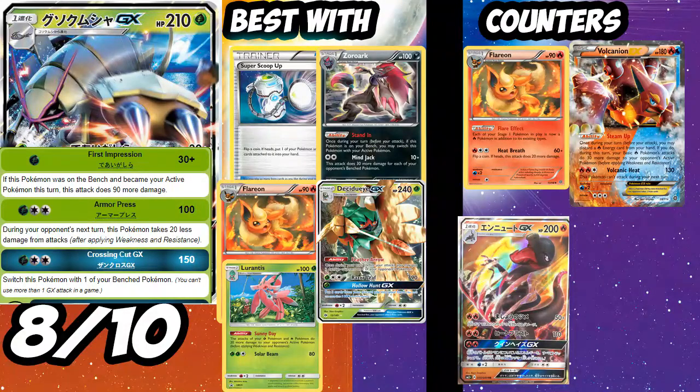Golisopod GX is definitely one of the better GXs in the set. Its attack First Impression — for one Grass energy — does 30 damage, plus 90 more if this Pokémon moved from your bench to active this turn, so 120 total. It works like Scizor EX's attack and can be used with Forest of Giant Plants, which is really good. Armor Press for three does 100 taking 20 less — not bad, technically giving Golisopod 230 HP on a Stage 1. Cross Cut does 150 and with a Choice Band you can one-shot something.